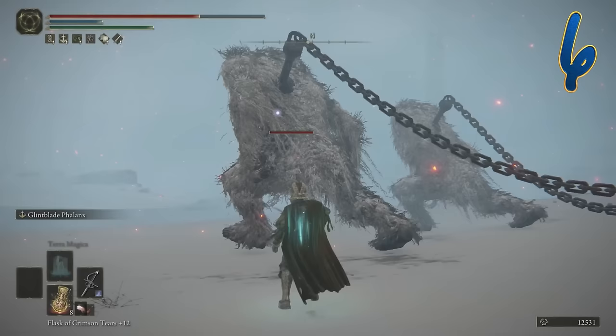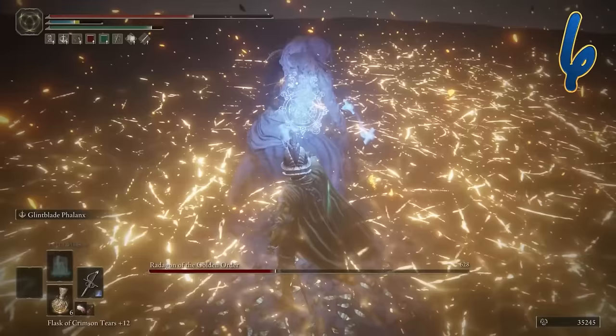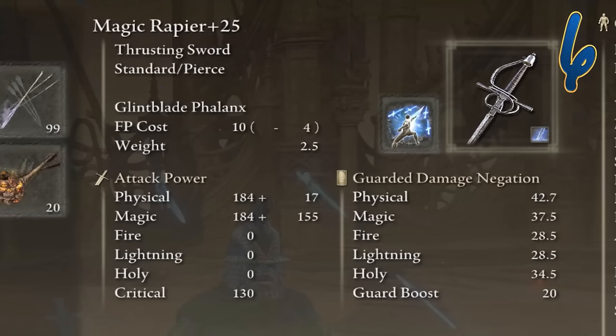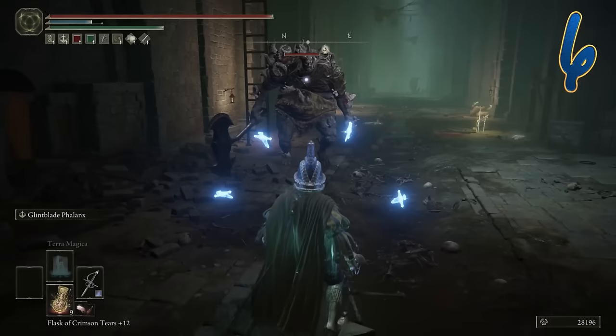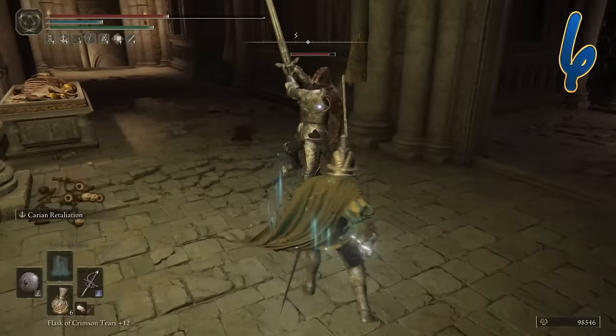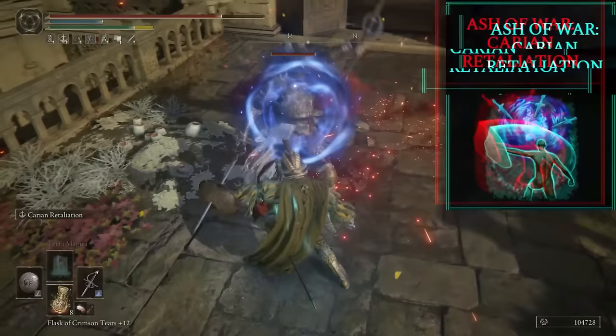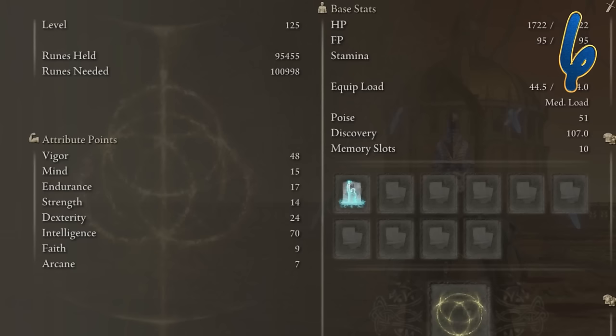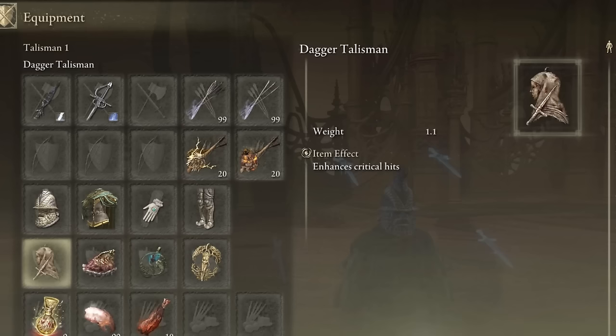On the side we have our rapier — we can swap to it and use Glintblade Phalanx. Once we get the enemy on his knees, we use this rapier for a critical hit — it has a whopping 130 critical hit multiplier. We can combine this with the dagger talisman, which increases critical strikes by 17%. You can also use a little shield with Carian Retaliation to parry — this is the easiest way to open up enemies for a critical strike. Carian Retaliation has the best parry window time out of all the parry skills. I'm wearing some of the Spellblade set because all these magic ashes of war are buffed by this armor set. Prioritize intelligence all the way to increase magic damage on our weapons. Dagger talisman, shard of alexander, magic scorpion charm, and Erdtree Favor.